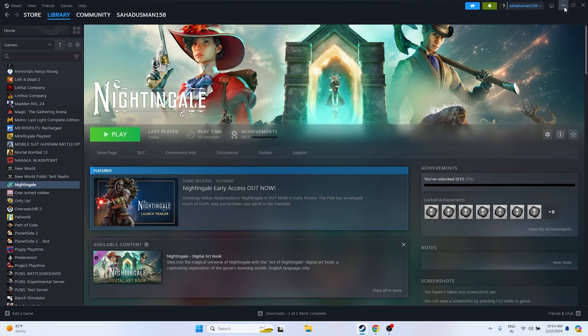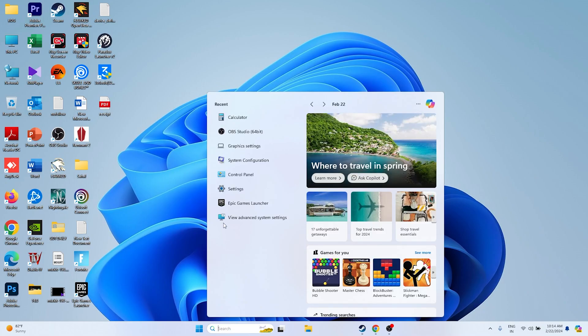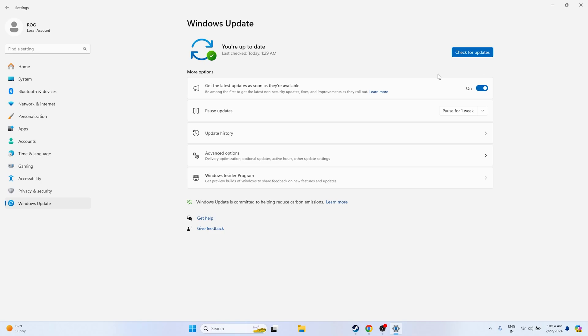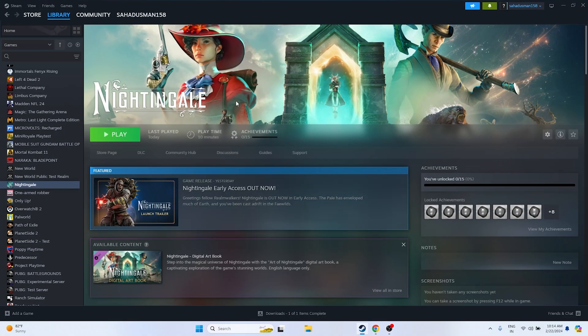Next, update Windows. Go to Settings > Windows Update and make sure all cumulative updates are installed. Once everything is up to date, close and try launching the game.